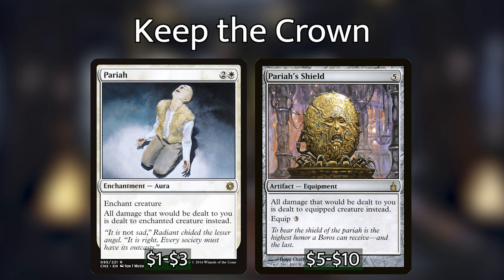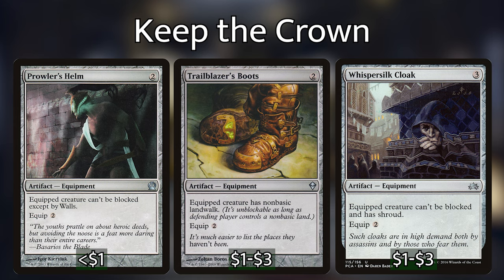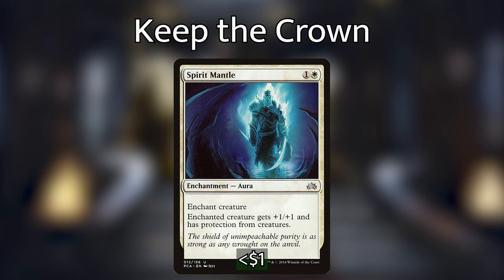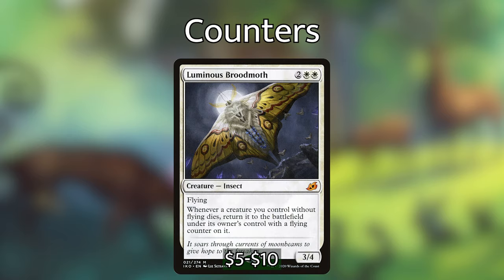If you are forced to take back the monarch with combat damage, you'll want to give your creatures unblockable, trample, or flying. Prowler's Helm, Trailblazer's Boots, and Whisper Silk Cloak are all equipments that will make your creatures unblockable. Spirit Mantle is an aura that gives your enchanted creature protection from other creatures, and Shield of the Oversoul gives a creature indestructible and plus one plus one if it's green, and flying and plus one plus one if it's white. This brings me to the next part of our strategy — cards that focus on counters — starting with Luminous Broodmoth.